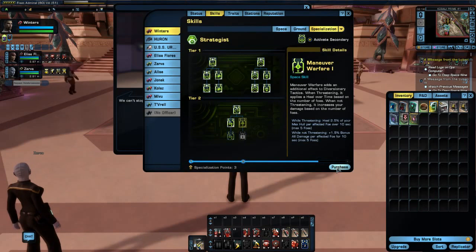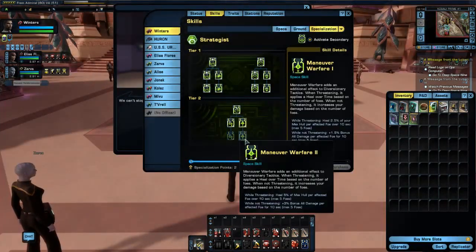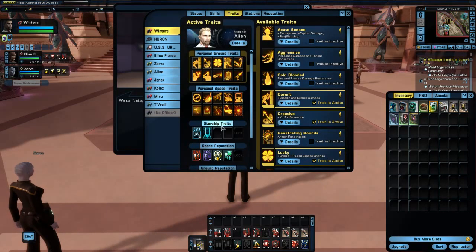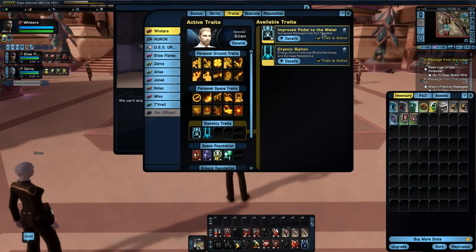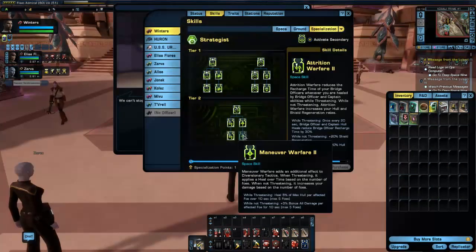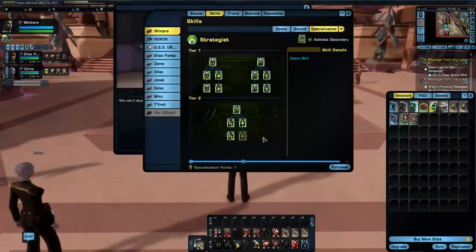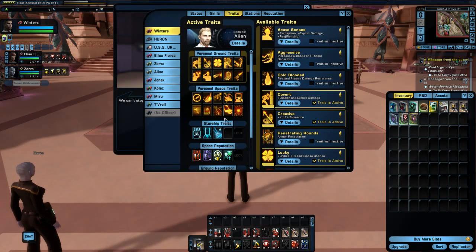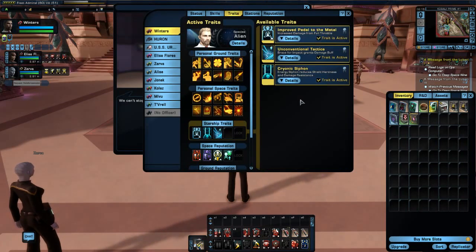Now, once we have all five points spent, we will get a new Starship Trait. If I just quickly go over to Traits here, you can see we have two. We got this one from completing the Pilot Specialization Tree, and we got this one from our Tier 6 ship. Now, bear in mind, because this is a secondary specialization, there is no improved version of the Starship Trait that comes from this — it is just a straight-out Starship Trait.